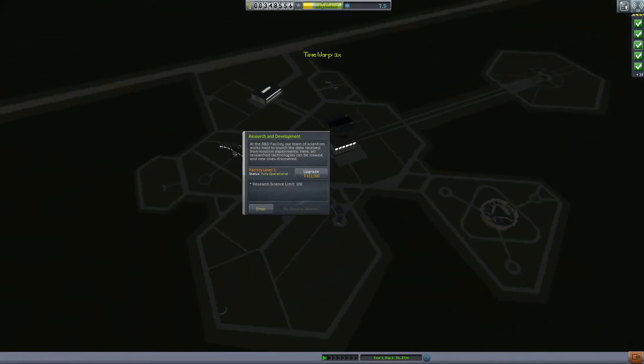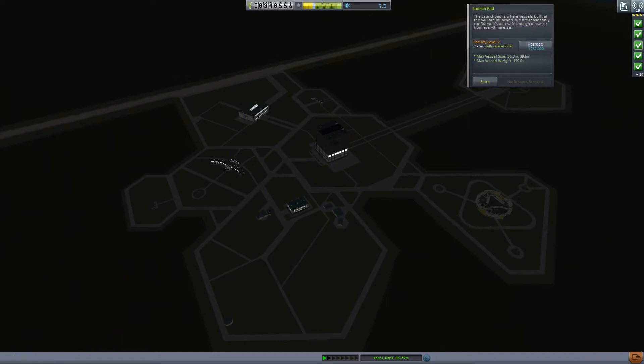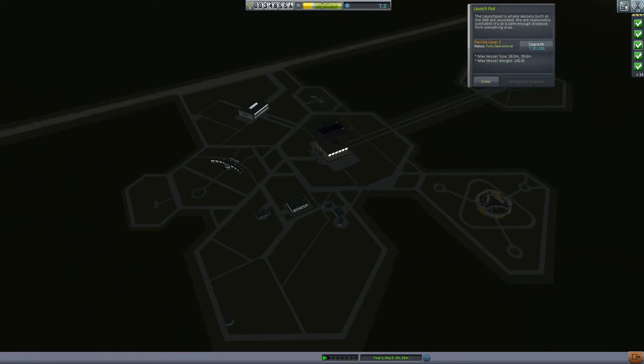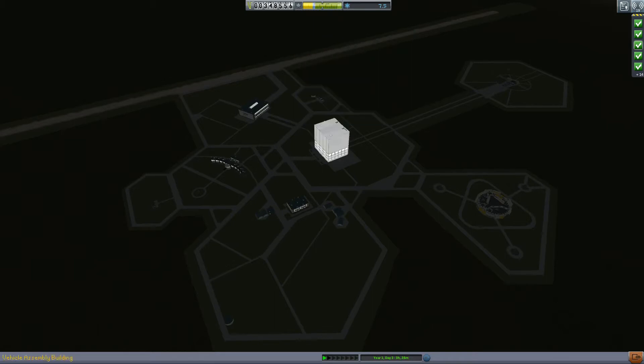We've got a whole lot of cash now. I've got enough cash to upgrade my launch pad. And I've got enough cash to upgrade my vehicle assembly building, so that will give me more parts — up to 255 parts. And if I upgrade there it means that I can have an unlimited size rocket. But we might just build our rocket first and see if we need to do that.